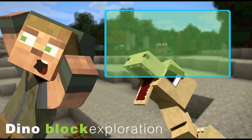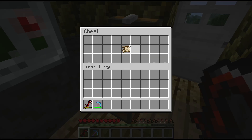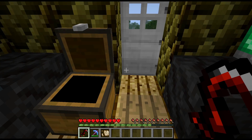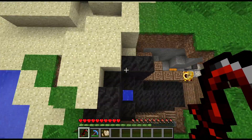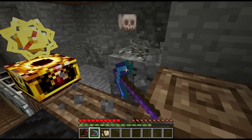Have you ever wondered about the people who walked Minecraft before you? Well, you're in luck. In today's Dino Block Exploration video we look at Relic Scraps. Relic Scraps are artifacts left behind by ancient Minecraftian people, found in the Fossils and Archaeology mod for Minecraft. The only way to get a Relic Scrap is a 20% chance drop from a fossil block.